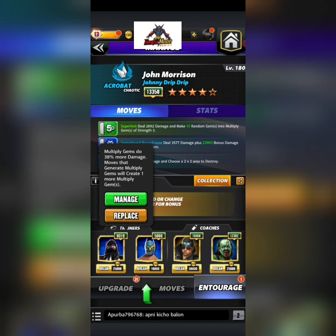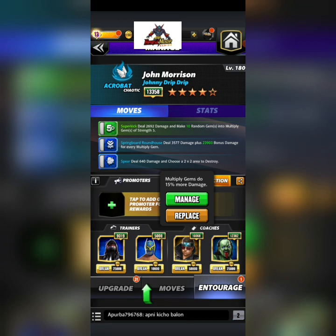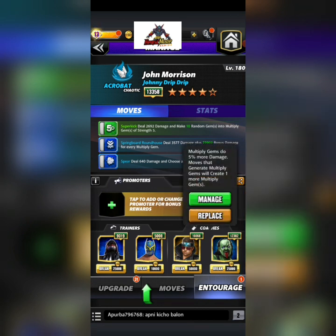For the entourage we're gonna run Balor — at 9K you get 38% multiply gem damage and create an extra one. Sin Cara gives you four more multiply gems. The Miz gives us 15% damage to them all. I had Rock on here but Z-Taker is actually better — you get an extra multiply gem plus five percent. Rock gives you five percent but extra power to the multiplies, which only helps when you're blowing up the board.